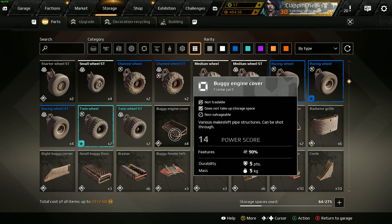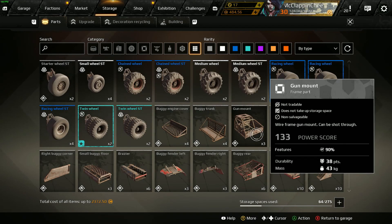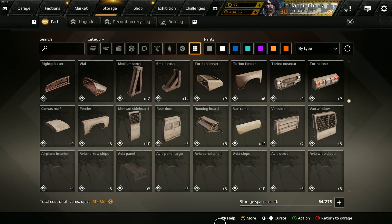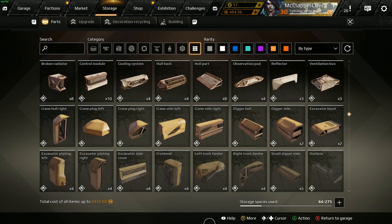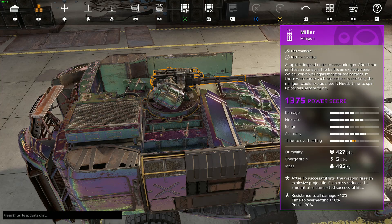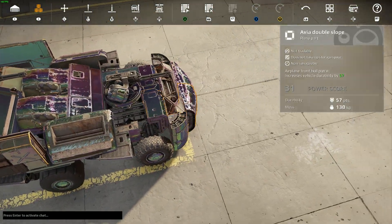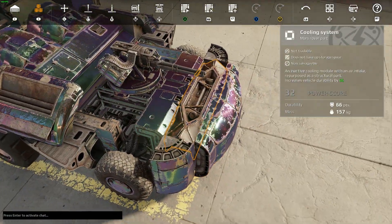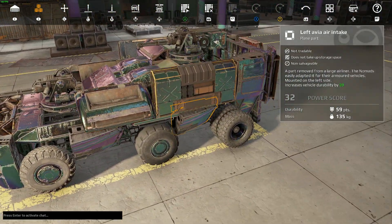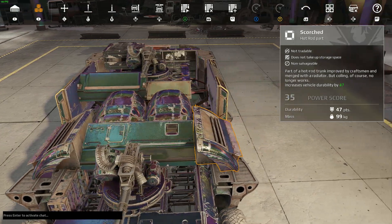Parts like a buggy engine cover, buggy trunk, gun mount, or left buggy corner — anything with damage pass-through — are what you want. There's also a newer addition: the right and left elbow parts that a lot of players have started using to mount weapons, because they also have 90% damage resistance. You do not want to mount weapons on regular armor pieces; they will fall off super fast.